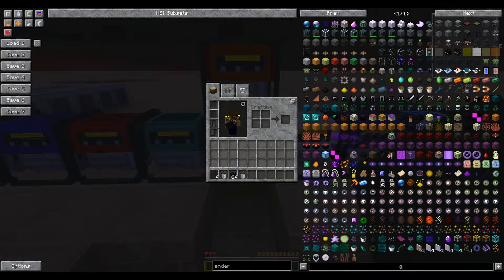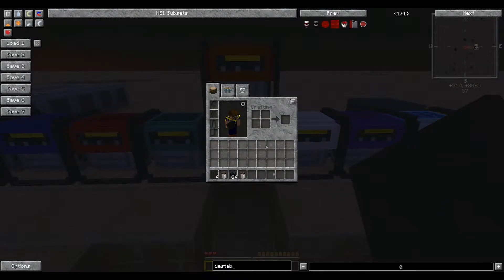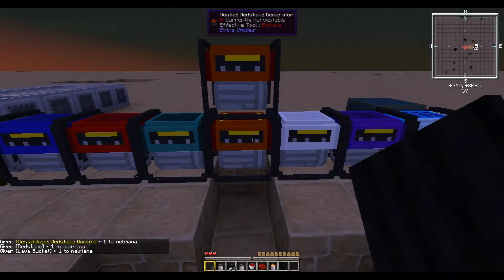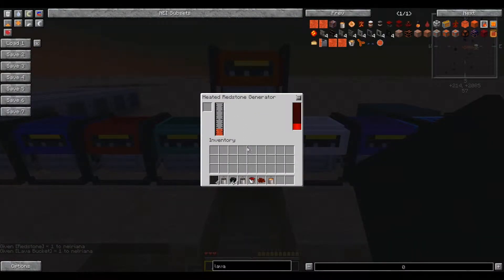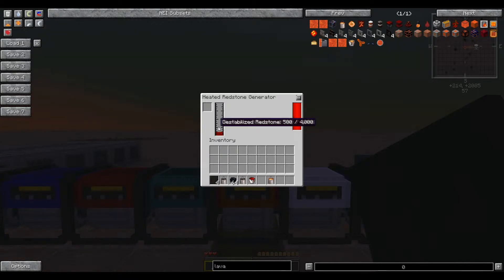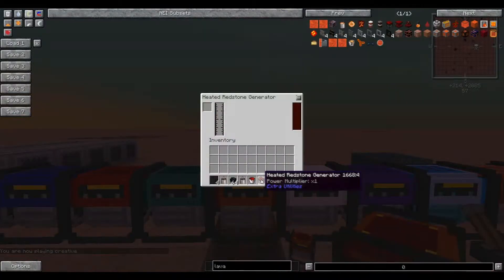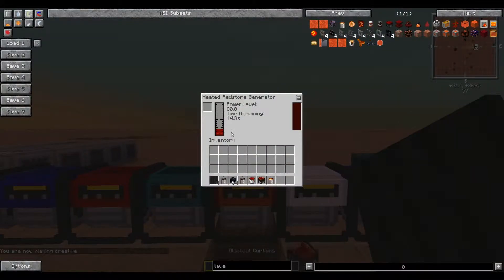Next up we have the Heated Redstone Generator. It has two functions: first, using 125 millibuckets of lava with a single unit of redstone to generate 25,000 RF at 80 RF per tick. The second way is using destabilized redstone at 100 millibuckets per use at 80 RF per tick, going for 15 seconds. It's a decent fuel source, especially if you have Thermal Expansion installed.